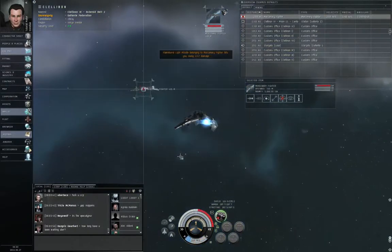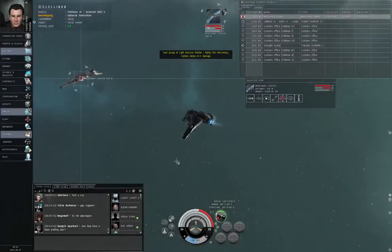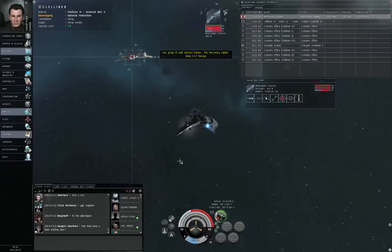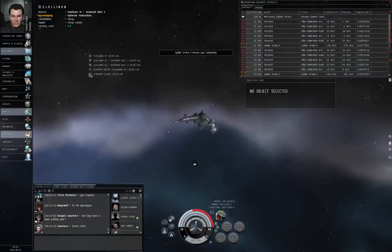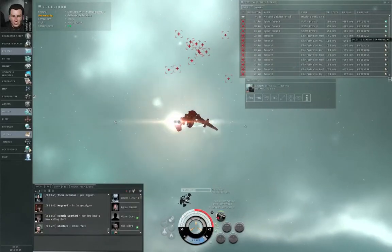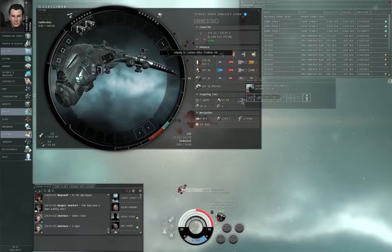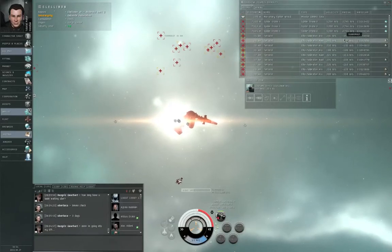I am within both optimal and tracking speed. Again, this is a reverse kiting tactic — I have to get in close in any event in order to destroy him. My weapons won't work outside two kilometers. Let me click some object in the distance. Now I don't have a chance against that group. I am being webified and sensor damped. Let me align to the customs office. My targeting range has been reduced to two kilometers and my speed to nine meters per second — I'm not going anywhere. I could go to warp if I wanted to, but then that won't trigger mission completion.